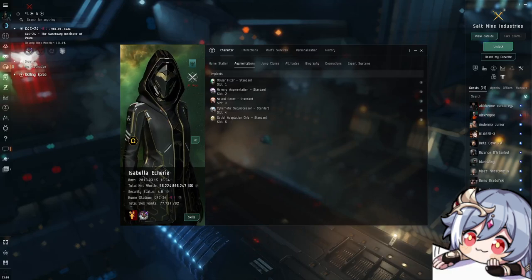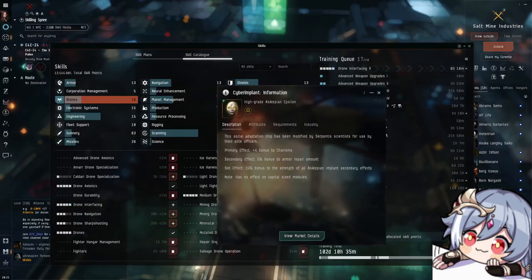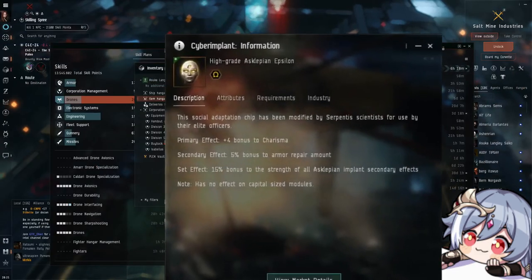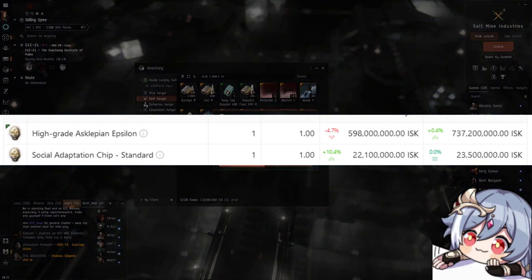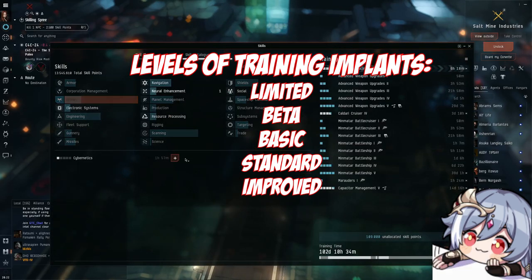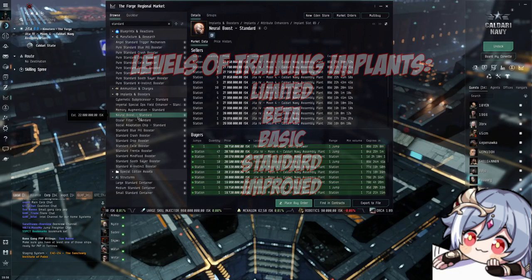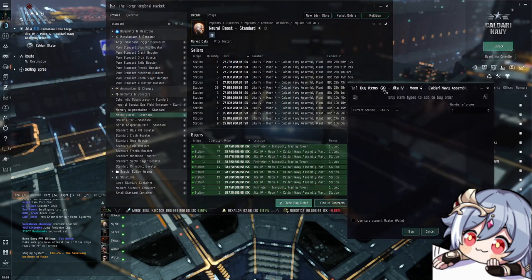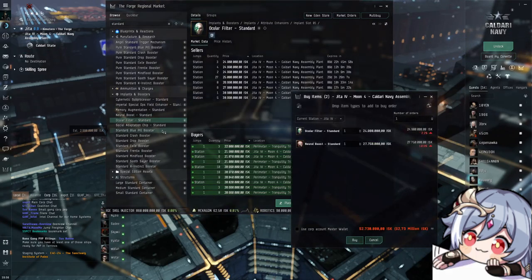There are five levels of training implants — implants that give you bonuses to your attributes for training, not towards any other ship-related stats. They are cheaper than the other ones, which can also be used as training implants and make your ship stronger on top of that, but those are also very expensive. The five levels for training implants are: Limited, Better, Basic, Standard, and Improved. The Standard implant set, at a cost of around 130 million ISK, gives a total skill speed boost of 20%, which is also permanent. That is a really good choice, so if you have the ISK to spend, get that one.